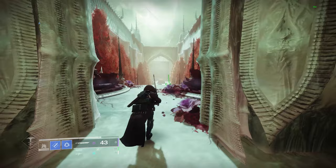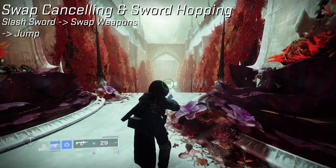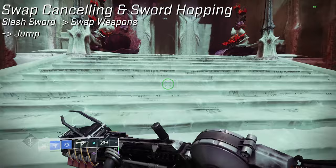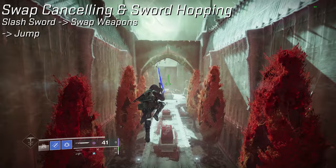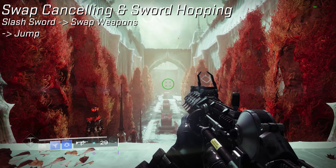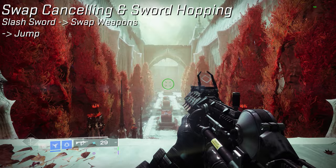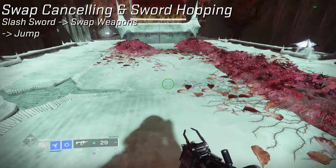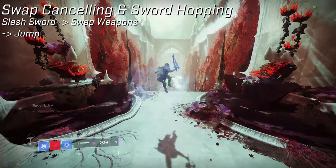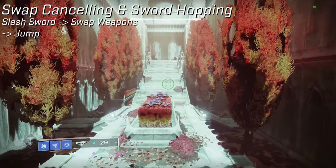What if I told you that you could maintain a huge chunk of momentum from your eager edge slash just by switching your weapons after slashing? As you can see, I had zero downtime — the downtime I had was during the swap timer. To show what it looks like when you don't do that: it's quite a bit slower, you don't move as fast. So you slash your sword with eager edge after jumping, do a double jump or glide, and as soon as you slash, hit your switch button and jump again. You're canceling the delay you normally have. This works on Titan, Warlock, and Hunter.